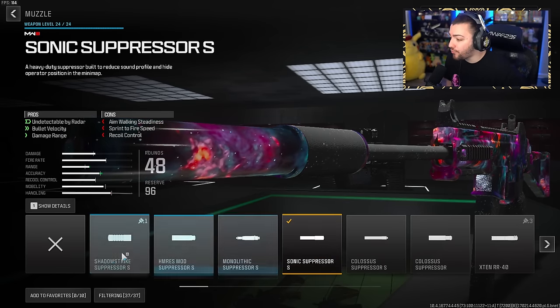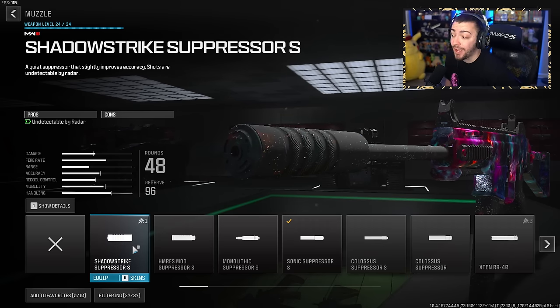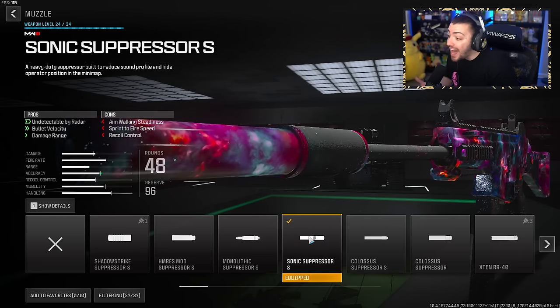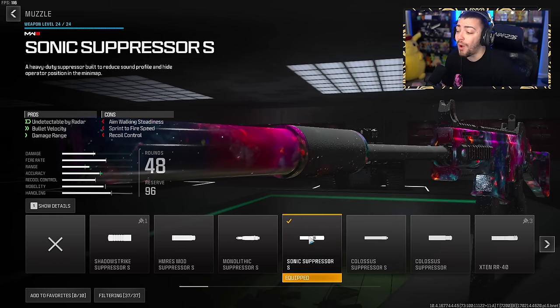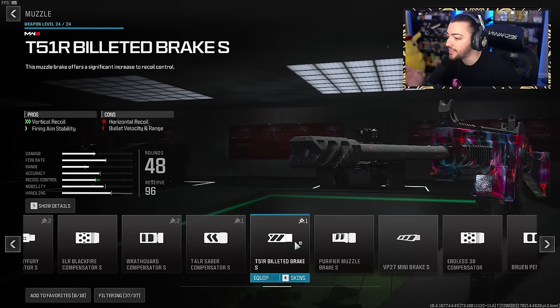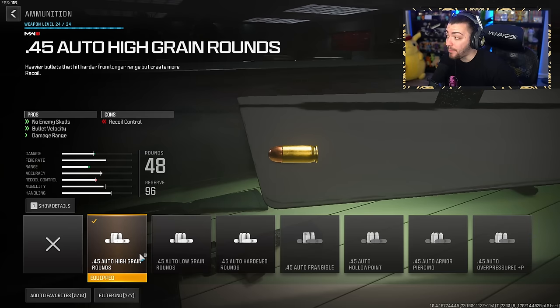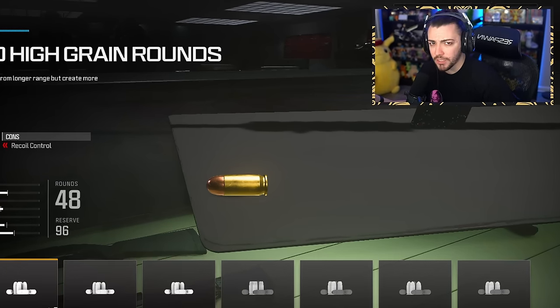For the muzzle, the Sonic Suppressor S. I previously used the Shadow Strike Suppressor, which is also a great option, but the Sonic Suppressor S gives even more bullet velocity and damage range, so you're killing enemies faster. I personally like a suppressor to stay off the radar. For the ammunition, high-grain rounds — no enemy skulls when you kill, so teammates won't know where he died. You also get more bullet velocity and damage range. It's probably not a necessary attachment for an SMG since you're mostly in close range, but I really did like it.